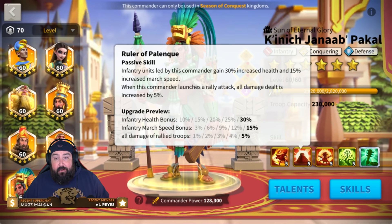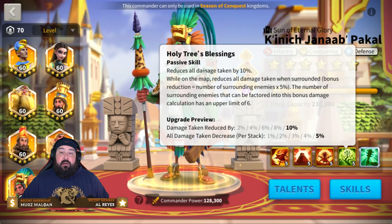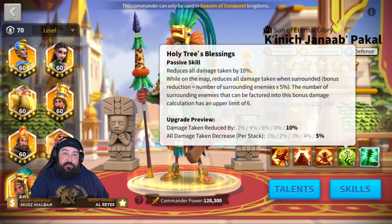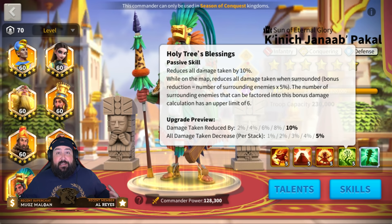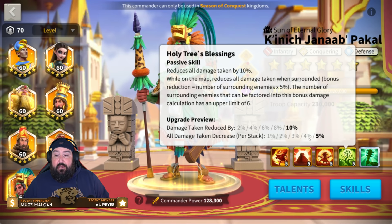And people love to swarm Guan — I do it too. As soon as I see Guan I'm like, swarm it! He's not tanky, does a lot of damage, and silences everything, so he's a top priority target. With Pakal as secondary, you get that surrounded bonus — up to 6 times 5%, so 30% damage reduction, plus the 10% base from the fourth skill.